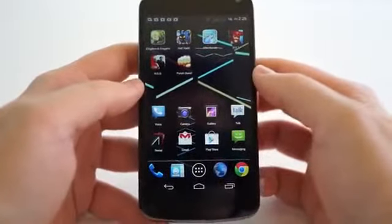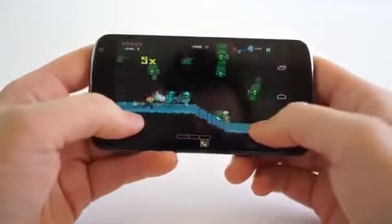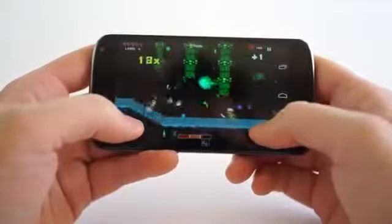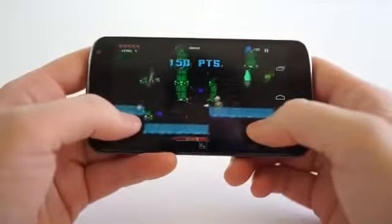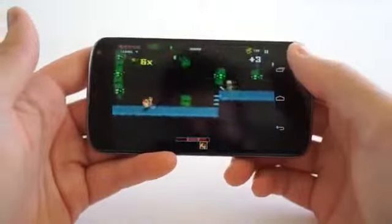This is absolutely insane. You want to hit the pottery to get little power-ups and stuff that are inside there. So you can see, if I just stop punching, he will literally stop running.